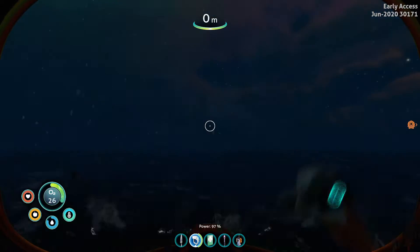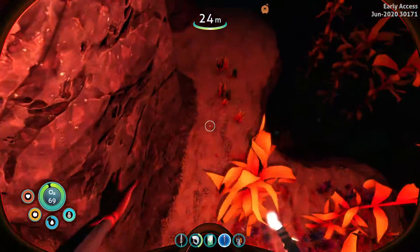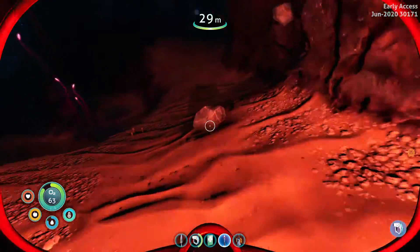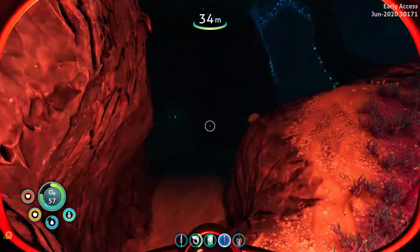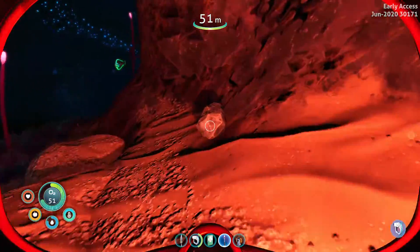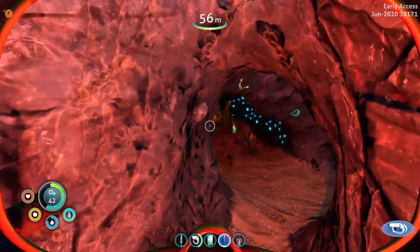Using a flare for some light. The reason I didn't make a flashlight is because your sea glide has a flashlight built in, so making one separately is a bit of a waste of resources. Going a little deeper for silver — it's not found as much on the surface. I think it's the 'shale' outcrops that give you silver most often.